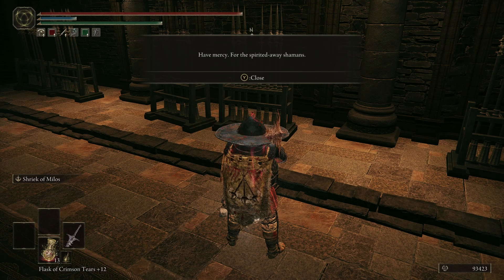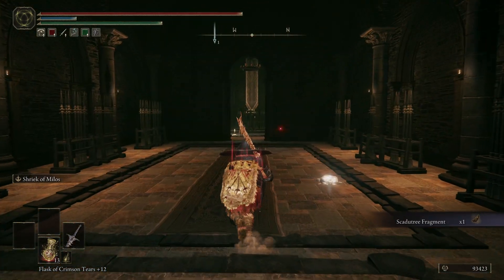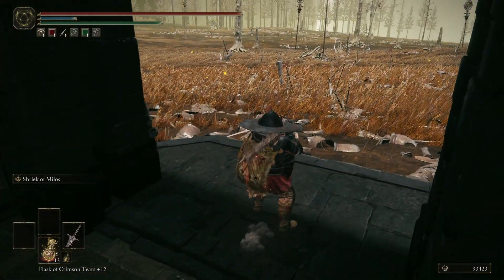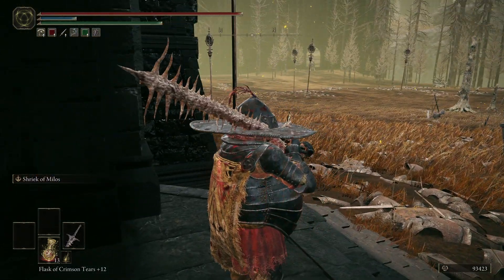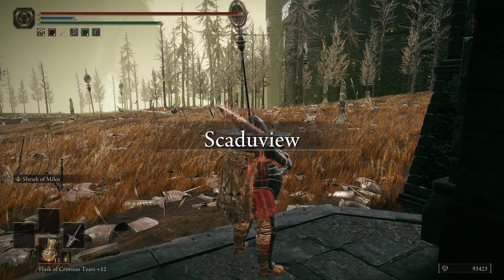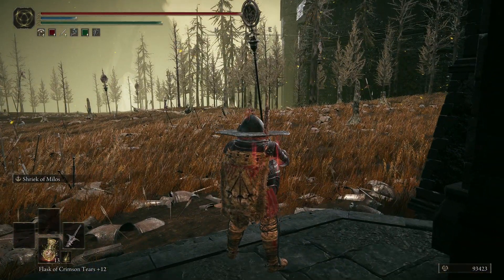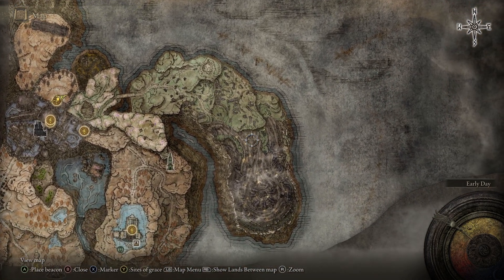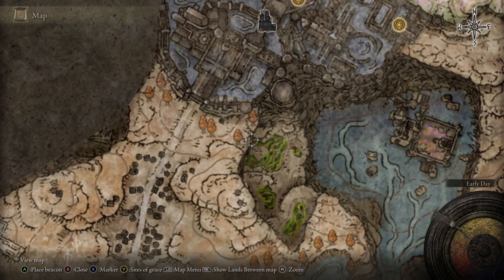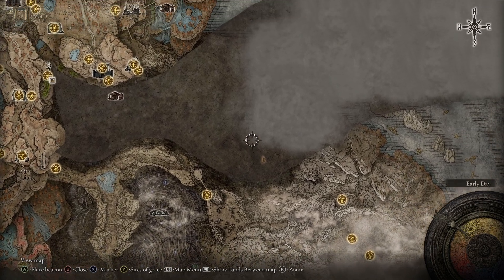What is this on the ground? 'Have mercy for the spirited away shamans.' We've got a nice little item here — Skadu Tree Fragments. Let's take a little peek outside. Looks like we've got some sort of big enemy in the distance at this gate. Skadu View — it makes sense because you've got a great view of the Skadu tree. Maybe there's a gate over this way which would allow you to trek over to the Finger Ruins. There's a lot of lower stuff that runs back below like Bonnie Village, and I think it's all connected through there.